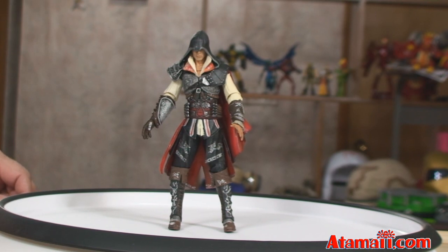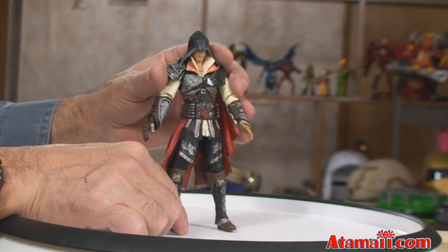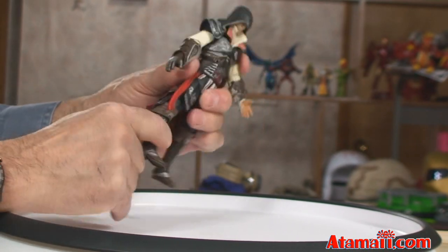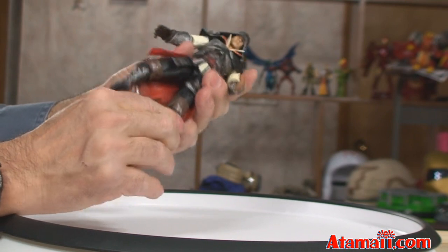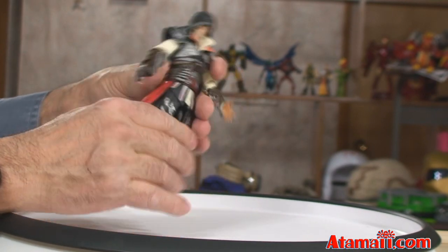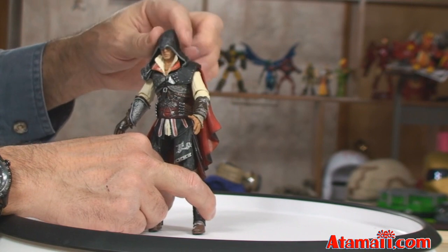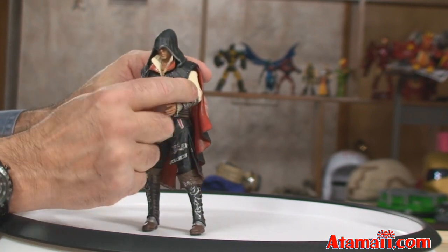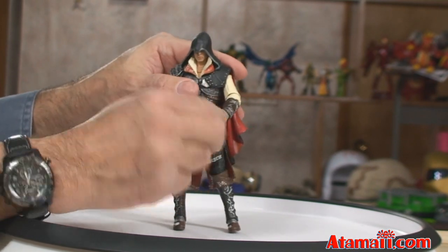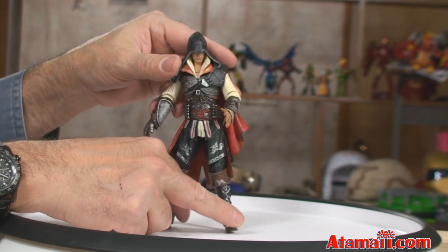Here's Ezio from Assassin's Creed II. His articulation is perhaps a little bit less than Altair's. You get just a little bit of flexibility in the ankle - not a whole lot. The knees will bend, but not a whole lot. And then a little bit more hip flex. His trunk will rotate, his head will rotate, and that hood is detached. Again, flexible ball joints in the elbows and the shoulders. The wrists will turn, which is good. He doesn't come with a sword, but he has a retractable blade, which I'll show you in a second.